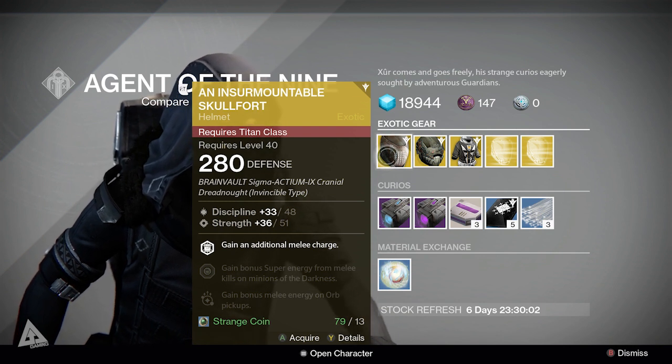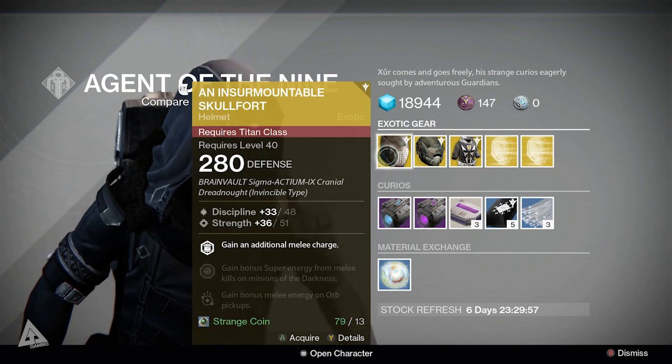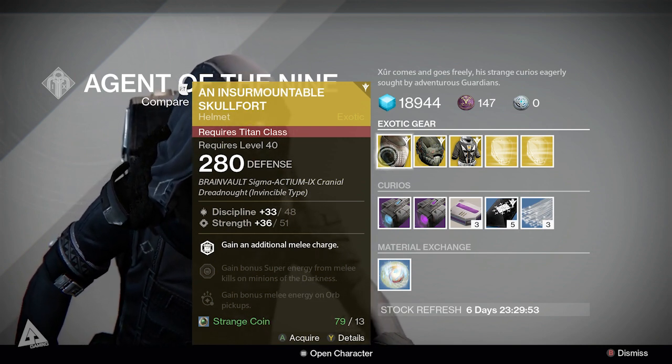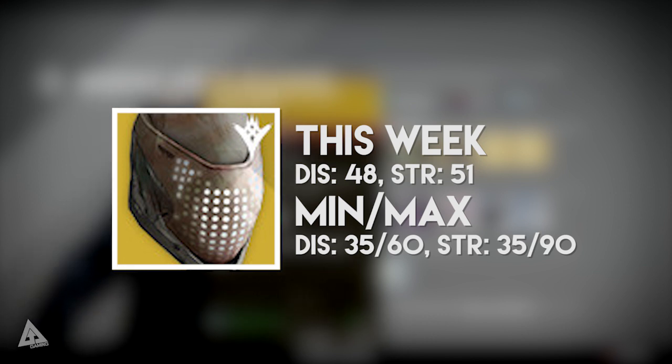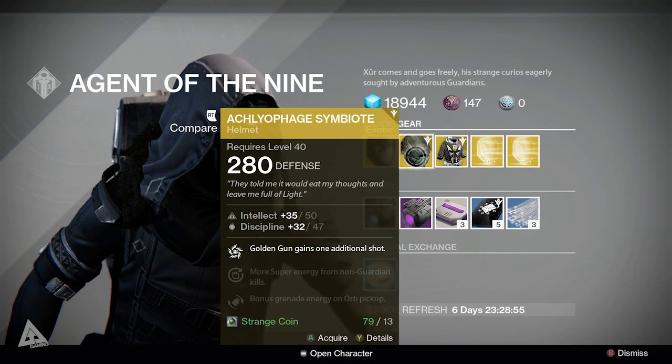The main perk on the Insurmountable Skullfort gives you an additional melee charge, plus you gain bonus super energy from melee kills on minions of the darkness, and you also gain bonus melee energy on all pickups. The stat roll this week is 48 discipline and 51 strength when maxed. Comparing that to the min-max values, the lowest you'll ever see is 35 discipline and 35 strength, and the highest is 60 discipline and 90 strength. So on the discipline side it's actually pretty high, but on the strength side it's still around the middle region.